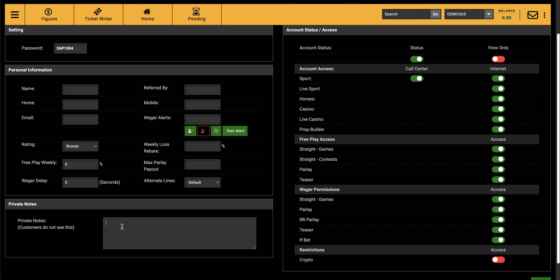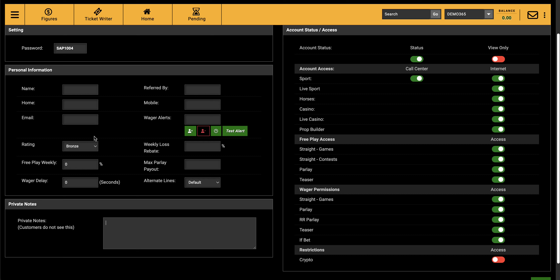The rating also helps sub-agents when handling many players — it's easier to grade the player so you can keep them in mind for future offers or promotions. You can also leave private comments on a player's profile, for example: 'This player is not allowed to call in to cancel a bet' or 'Offer this player a 10% free play every time he calls asking for a bonus.' These comments are visible to you and your sub-agents.